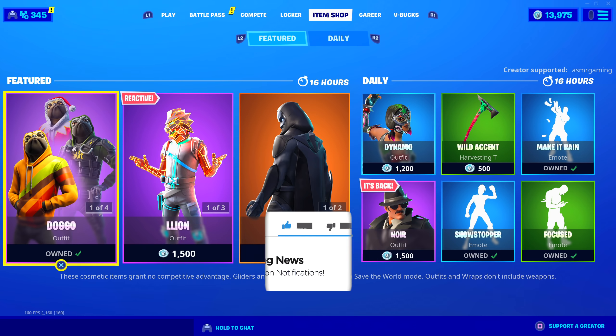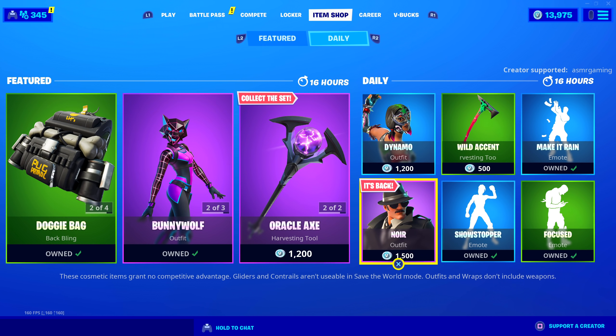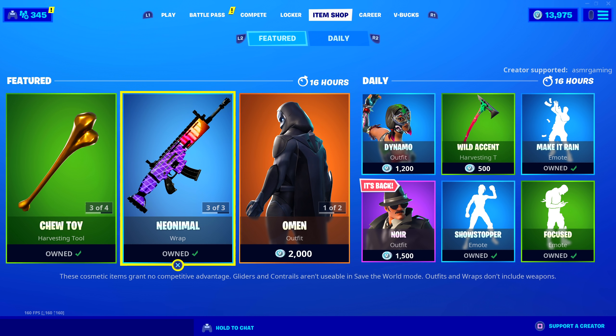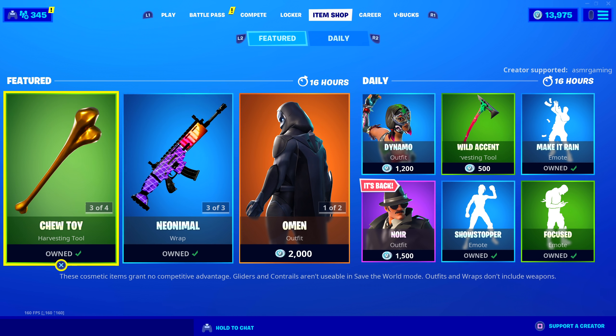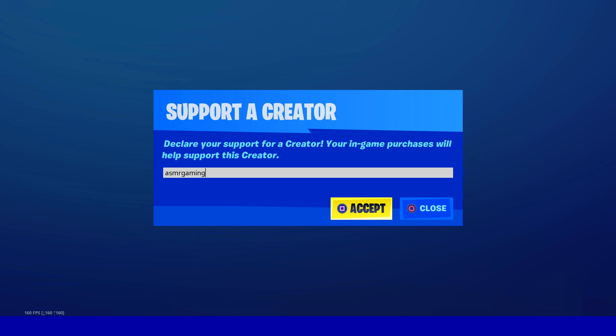Okay, Doggo is back. We got the Noir skin back. Some good stuff. Showstopper hasn't been back for a while — I love that emote. If you're picking anything up on the item shop today, be sure to use code ASMR Gaming.